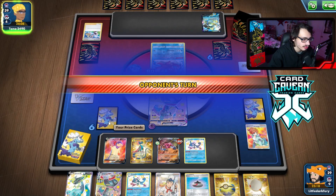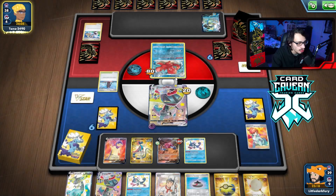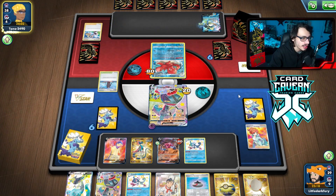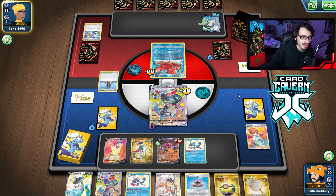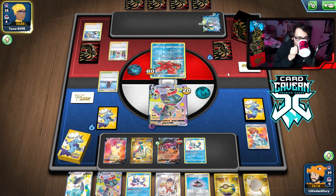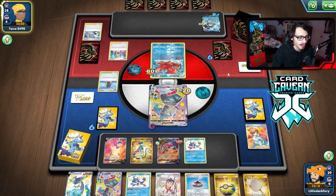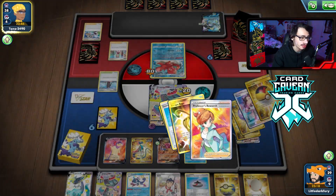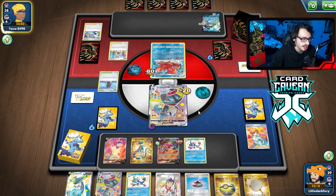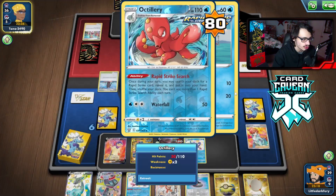We'll keep the bench spot open for Alakazam. They play the first Tower again — we want them to play as many Towers as possible so I can get Temple of Sinnoh to stick. When Temple of Sinnoh sticks, the Rapid Strike Energy is shut off, which is huge. It was a little bit of a mess-up but thankfully I never got punished because I whiffed the energy off the Research anyway. We have Cook — we can go Cook, Max Phantom, knock out Octillery.